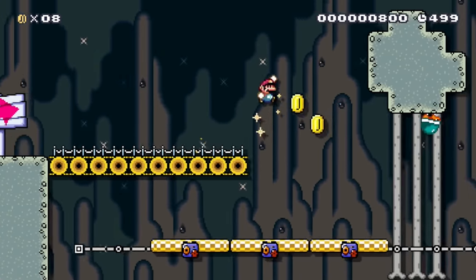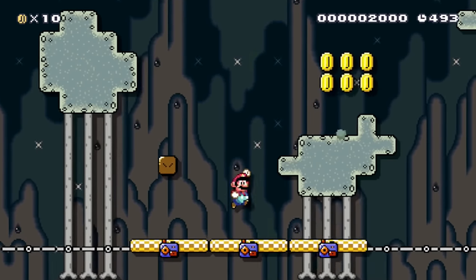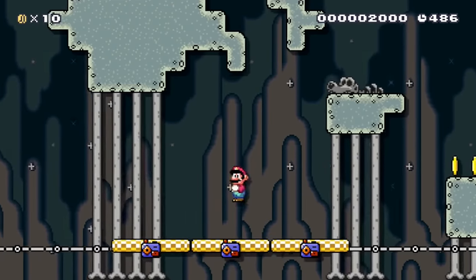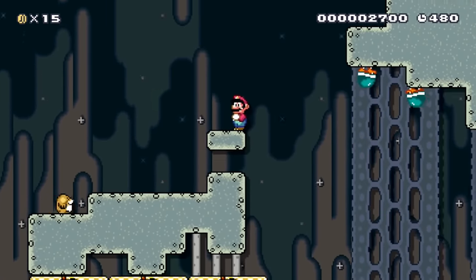For this idea Mario has to take a ride on a platform rollercoaster. There are suicidal buzzy beetles which try to hurt our plumber while he enjoys his ride. At some parts of the stage he has to leave the platform because he will be forced to fall down otherwise. But while he isn't on the platform, he is forced to move fast as the rollercoaster does not wait for our plumber.